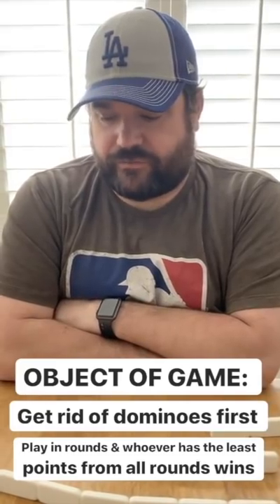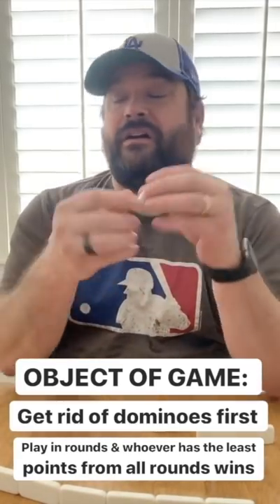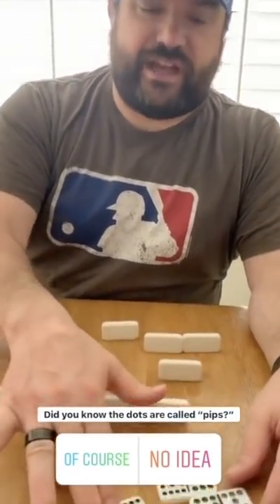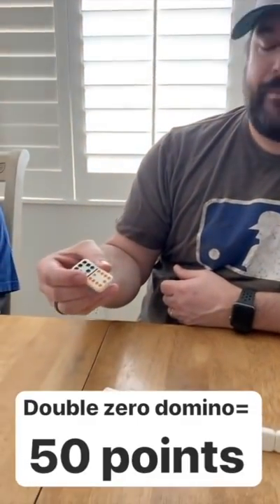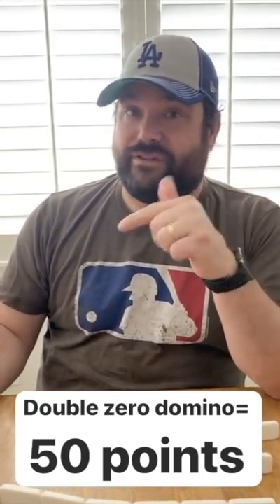We've each picked our 15 dominoes. The object of the game is to get rid of your dominoes first. You get rid of them just as you would in typical dominoes, lining up the pips with each other. When the first person is out, the game is over and everybody adds up the pips remaining in their hand — that's their score. Lowest score wins. The double zero is worth 50 points, so you really don't want to get stuck with that.